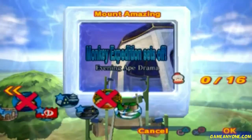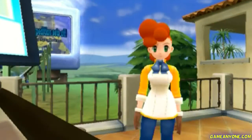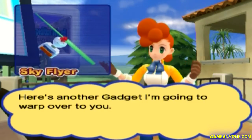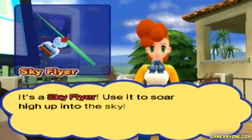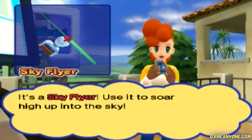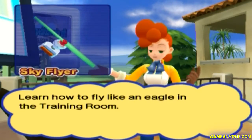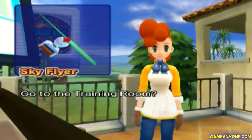This is actually where we're going to get our final gadget for the game. Kay warps over another gadget — it's a Sky Flyer. Use it to soar high up into the sky. Nope, don't need to go to the training room — the Sky Flyer controls the exact same as it did in the last game.